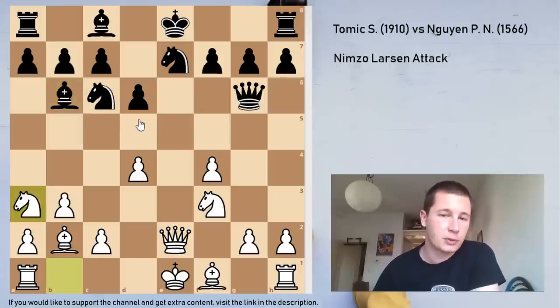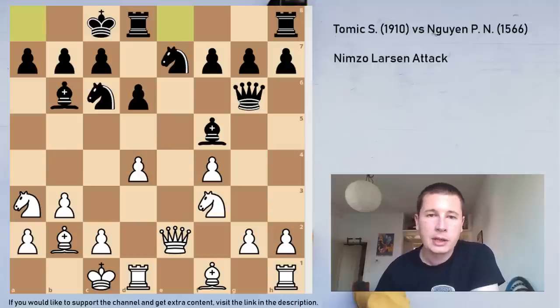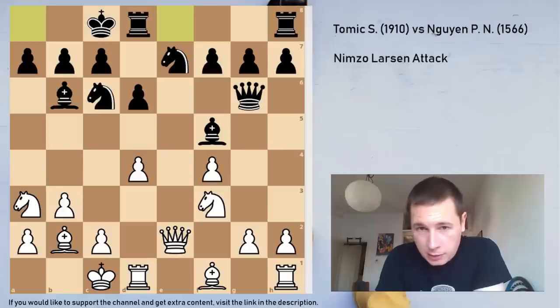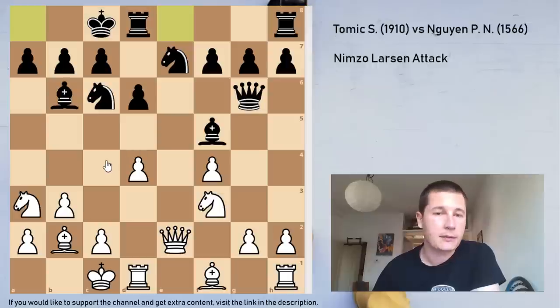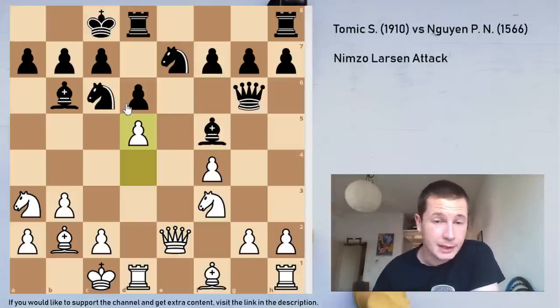Na3 isn't a good move because the d4 pawn can be taken. Bf5, double attacking c2, he castled. In this position after he castled — pause the video if you want — does d5 work here? d5 obviously wins a piece, the e7 knight, but the problem is the c6 knight is coming into b4 as soon as I play d5, and I'm fairly close to getting checkmated. In the end I decided to play d5. Since he is lower rated, if I draw I lose a lot of rating points, so I went for it risking — I couldn't see if I get mated or not.